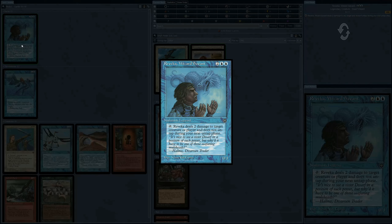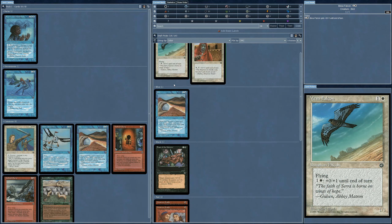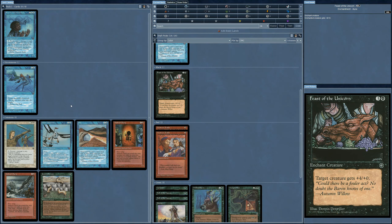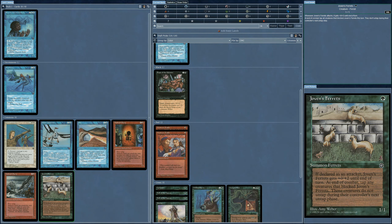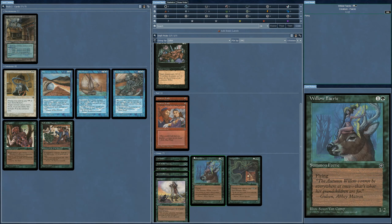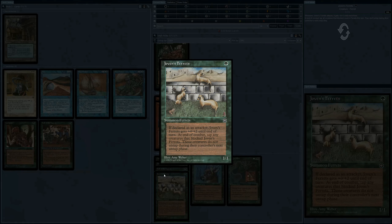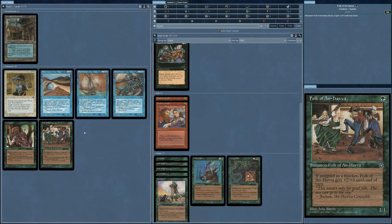Our next pack has one rare: Reveca, Wizard Savant — a Summon Legend. This guy does look like a legend. Does two damage to target creature or player and does not untap. That would be okay if I was playing blue, but I'm already into all five colors because this is so much garbage. Ferrets — this is actually good, I'm getting the ferrets. The scariest creature in all of Homelands. Just look at them — Amy Webber artwork. And there's also a frog, looking terrified, wondering what he's going to do with his life.